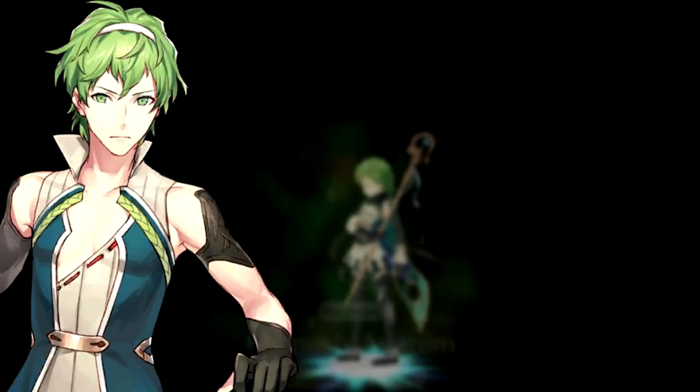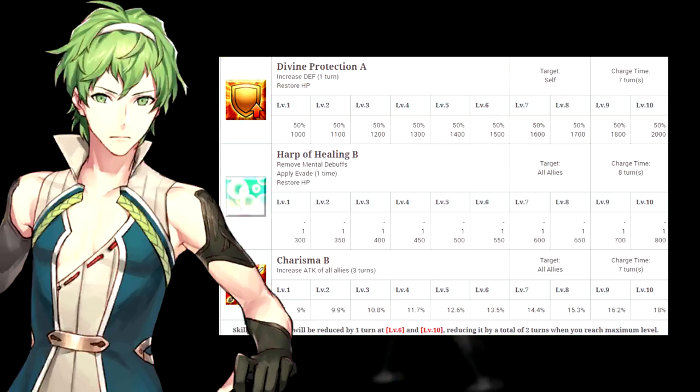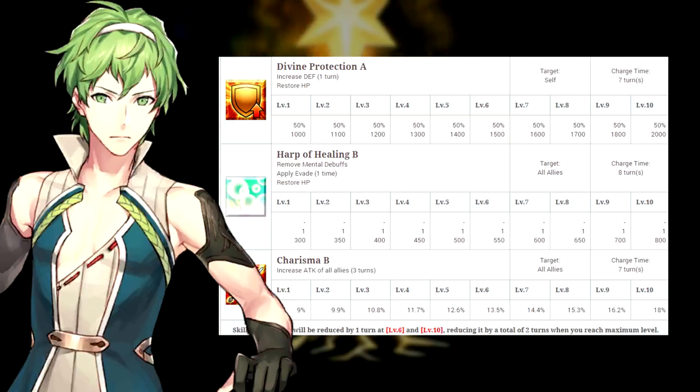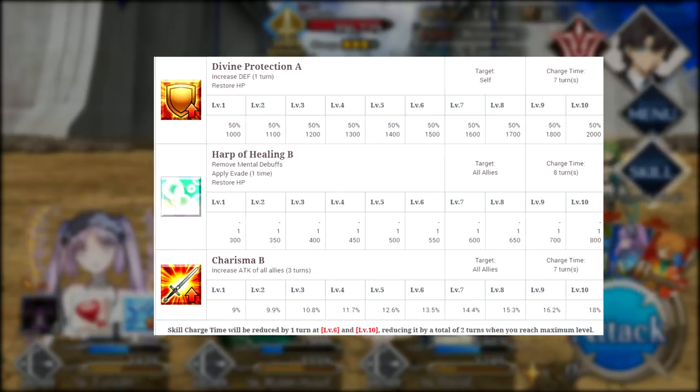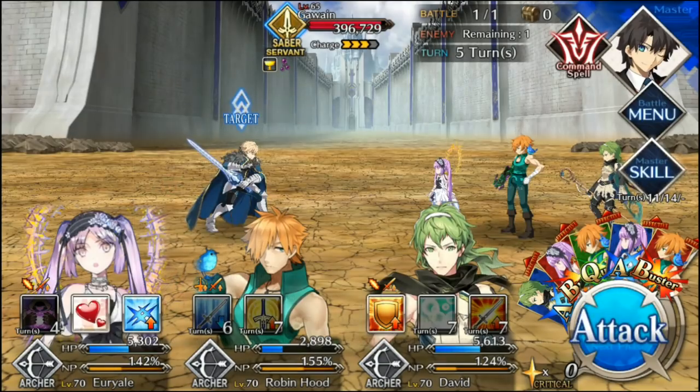Final servant suggestion: David. His skill setup is great support for this fight. His second skill alone has proven to be a lifesaver for teams — not only does it heal the team, it removes debuffs and applies a one-time evade to each party member. He also has Charisma to boost damage output, and lastly a defense bonus to keep himself alive. If you haven't leveled him up already, now is the time.